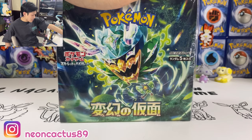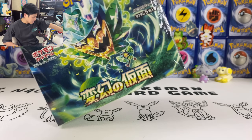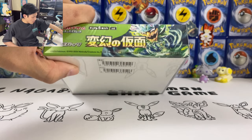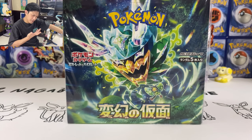What is up you guys, Neon Catus here. Today I'm finally back with the latest Japanese set. We got a Mask of Change, the leaf type mask. Aokapon at the front. This box is all green. I think the leaf type is the most playable out of the four.